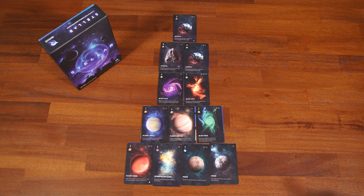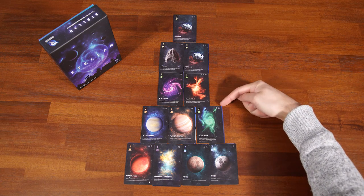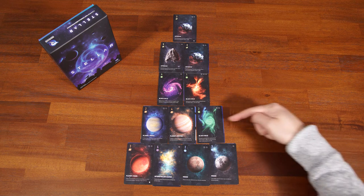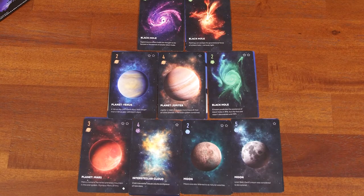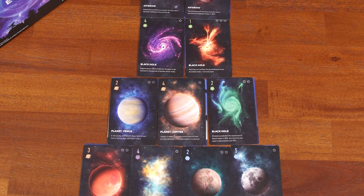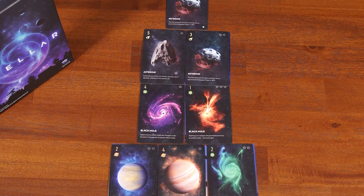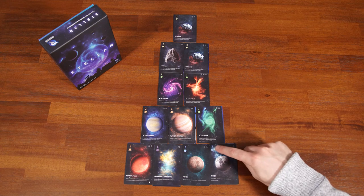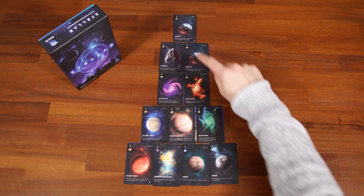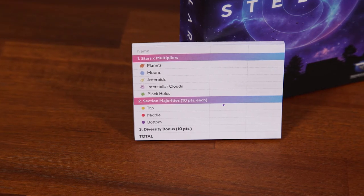The next scoring category is section majorities. Your telescope is divided into three sections for scoring purposes: the top section, the middle section, and the bottom section. Add up all the numbers in each section and compare them with your opponent — whoever has the highest value in each section scores 10 points, meaning there are 30 points up for grabs. Finally, if you manage to place one card of each type in your telescope — not counting satellites — you score a bonus 10 points as a diversity bonus. Add up all the points and the person with the most wins. And that's how you play Stellar!